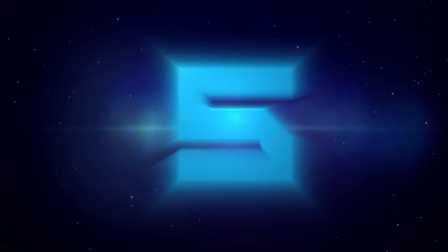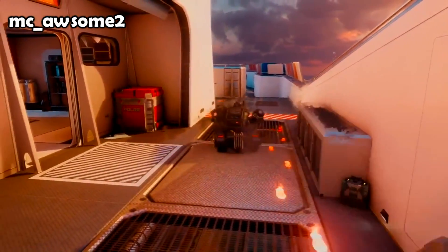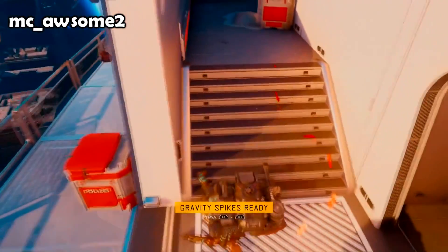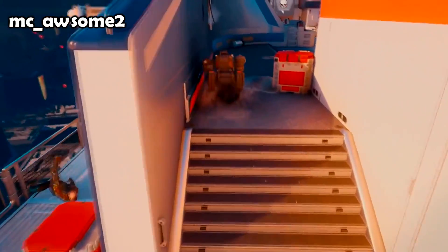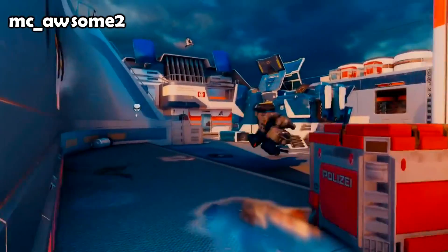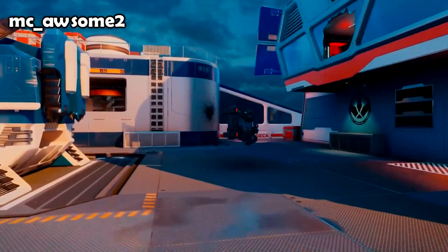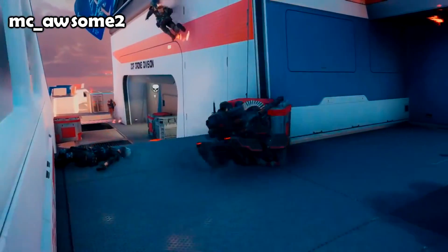McAwesome2 is starting us off at number five this week. The Cerberus has a little bit of a glitch on Skyjacked — when it hits the stairs it just gets sent airborne. A robot with wheels naturally struggles with stairs, but it decides 'I'm tired of the ground' and just starts going around in the air, floating around.